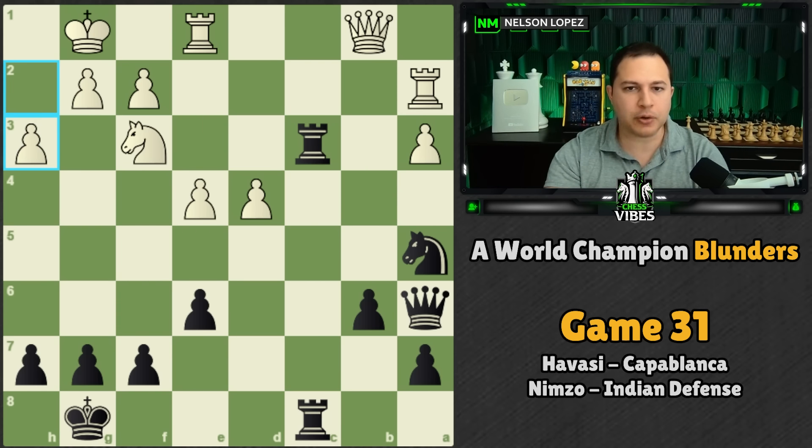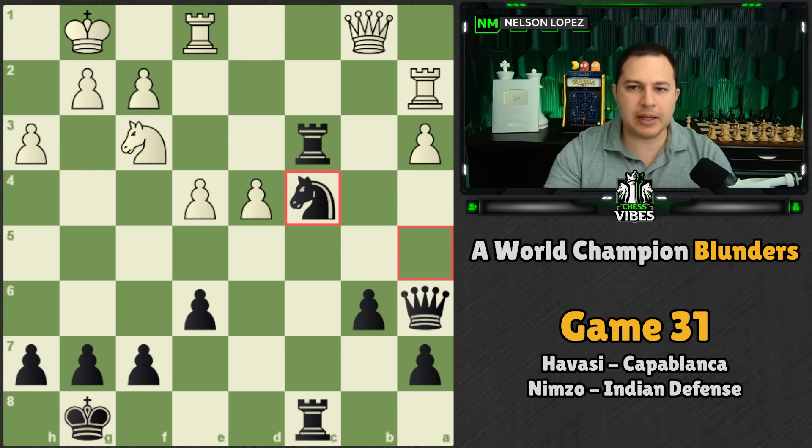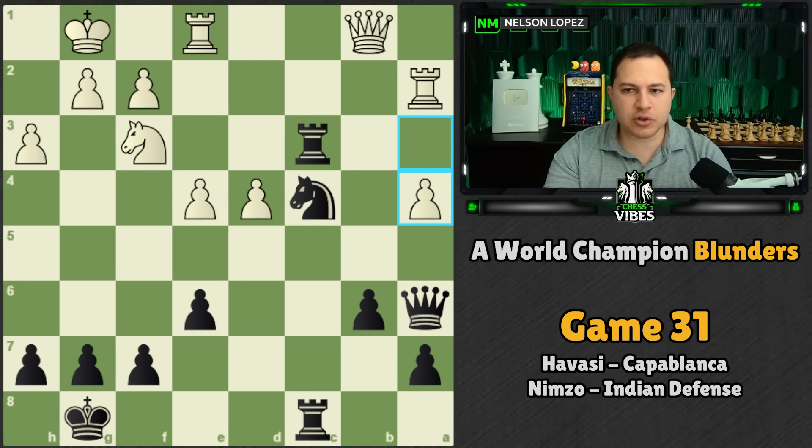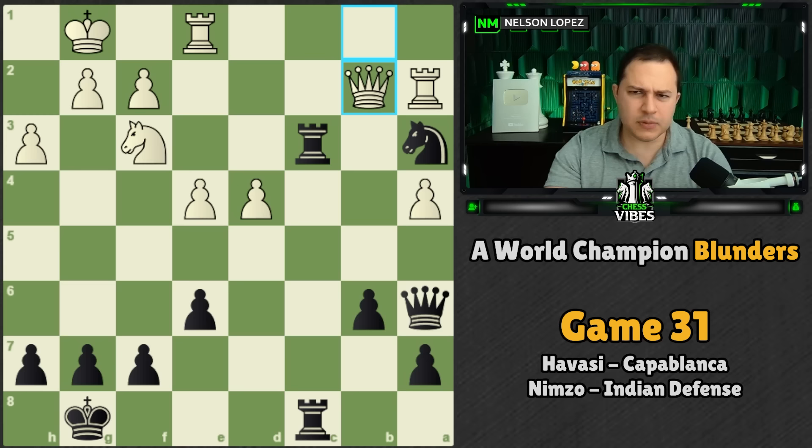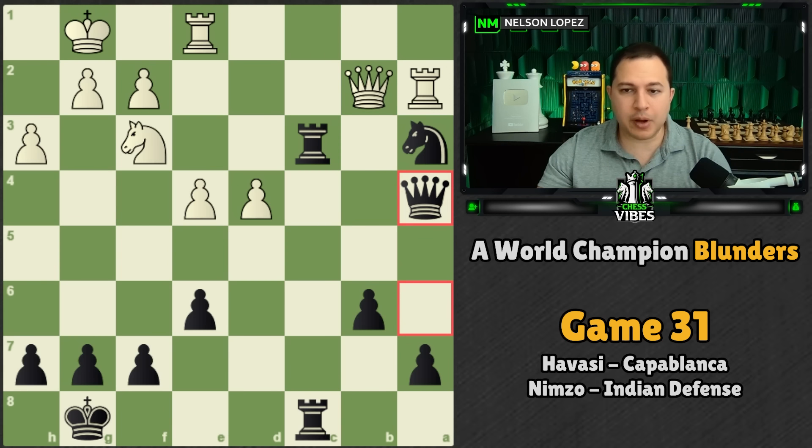Let's look at how this blunder happened. He brings the knight in, putting pressure on the isolated A pawn. White pushes it to try to hold on. He blocks off the rook — this is called an interference tactic, where you're interfering with a piece's ability to defend — and also hits the queen at the same time. The queen goes up and he captures the pawn, so now he's got two pawns that are passed on the queenside, ready to start pushing down the board.